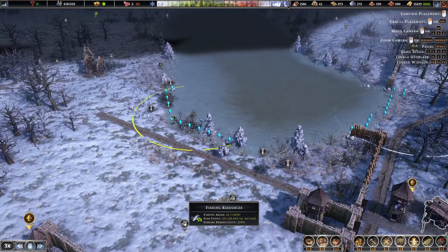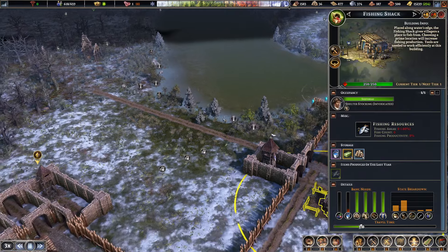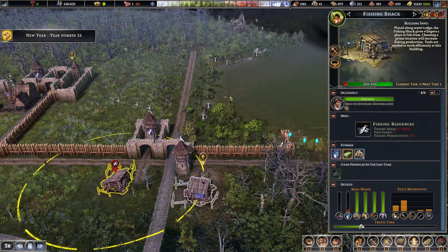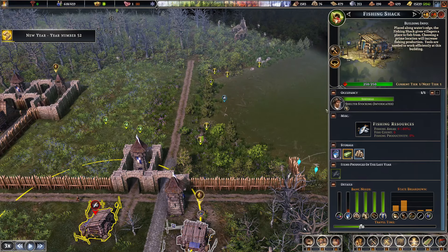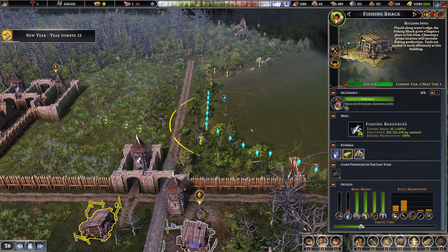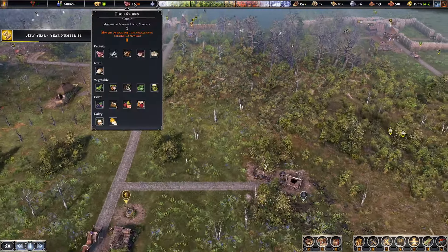Didn't we have an extra fishing node here? Oh, there it is — I guess it disappears in wintertime. 190%, that's good. Fair enough, we'll have extra fish.